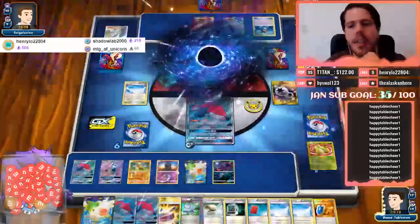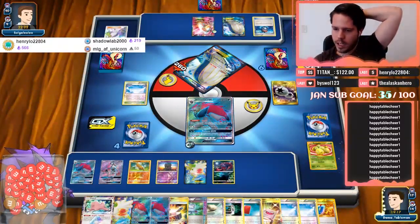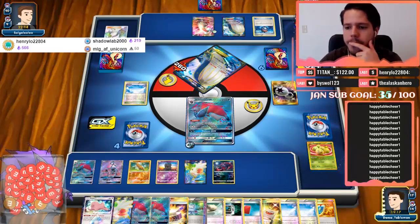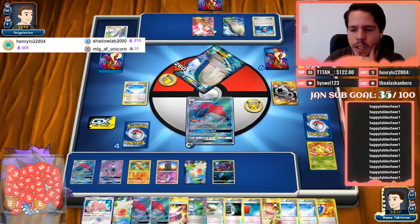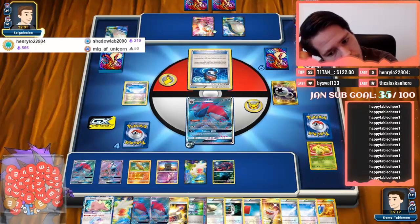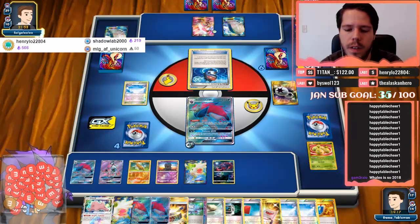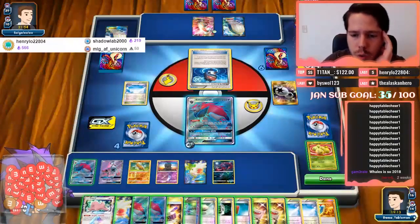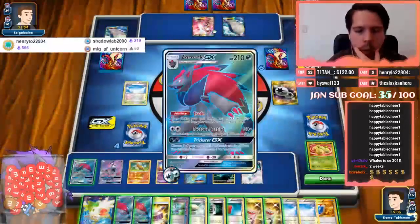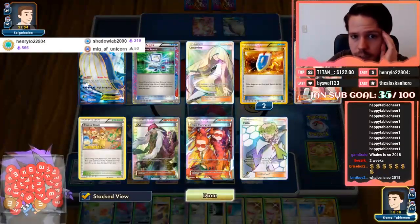We need Ditto — please Ditto... yes! Ditto! Awesome. So he probably promotes the Item Robo Sub. Okay then we see a pass. Do I Delinquent again this turn? Definitely benching this friend, but do I Delinquent or do I wait? Those two cards are clearly not very good and not vulnerable, and they've always used Computer Search.